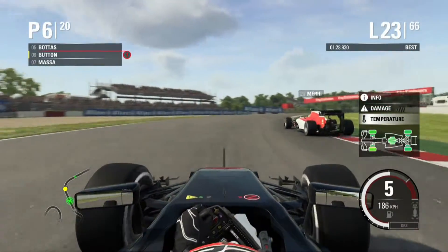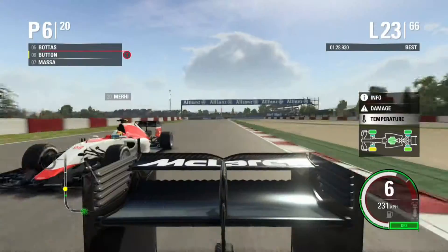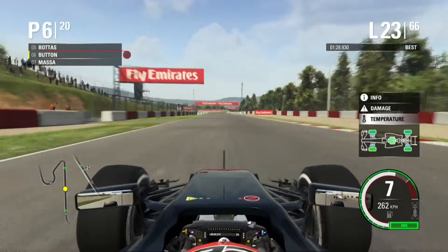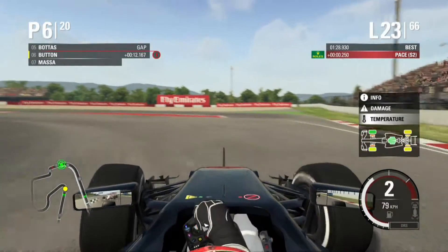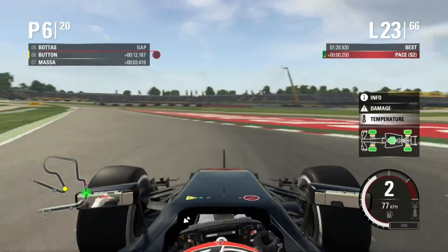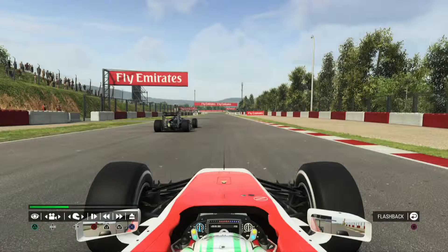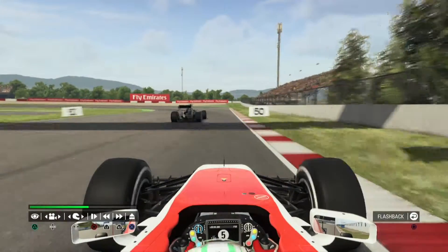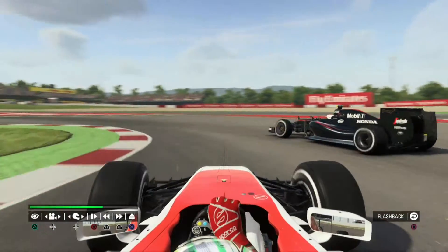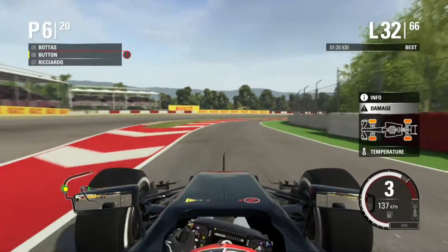On lap 23 we're lapping one of the Marussias. We go a little deep into this corner and he ran into us — let's take a look at that again. There's us: we took the corner badly and he just ran into us and spun out. Not sure what was up with that.